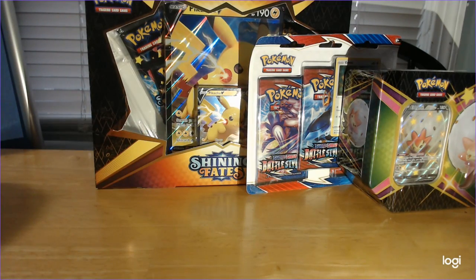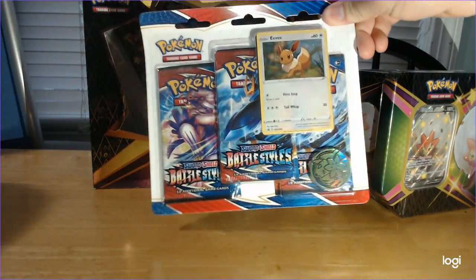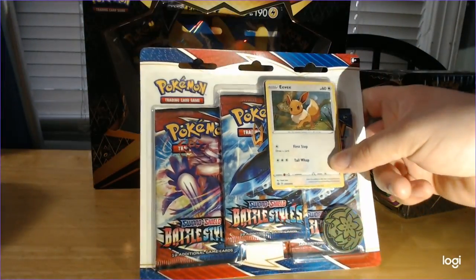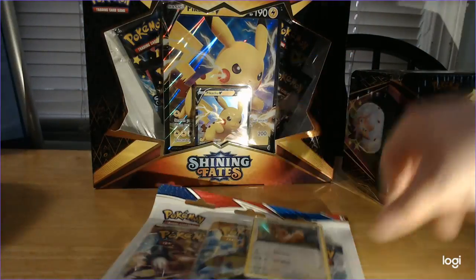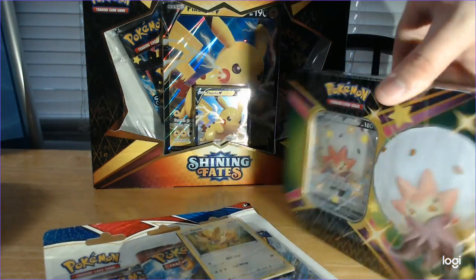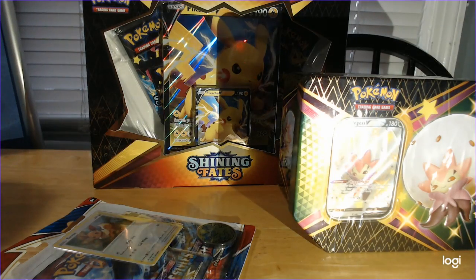Here we are doing some Pokémon unboxings, which was very hard to come across. Thanks, scalpers. You know who you are. But I've actually had these for quite a while. There's the Shining Fates Pikachu V collection, this neat little three-pack of Battle Styles with a neat little Eevee coin, a Shaman coin and Eevee card, and this super cool Shiny Eldegoss V, all from the Shining Fates collection.